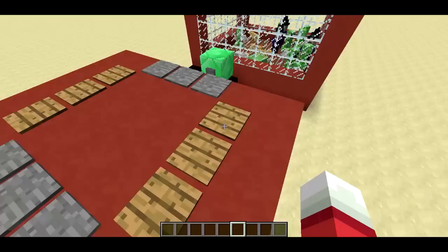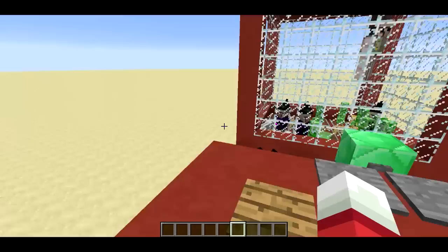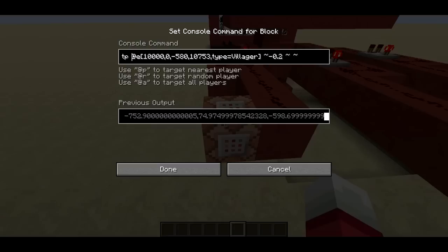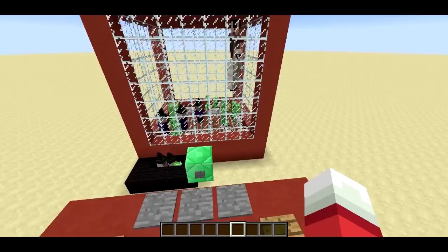How does it work though? These pressure plates, when I stand on them, are going to turn on a comparator clock over here. We can see the comparator clock pulses rapidly, and it tries to push the thing off to the right. Similarly, over here we have another comparator clock that pushes the stack off to the left. And it does that by using a teleport command with a new at-e selector. Basically, this one tries to move the villager stack in the x-direction negative 0.2, and it's got some other stuff that makes sure it can't go past the left edge of the box.